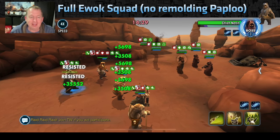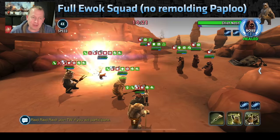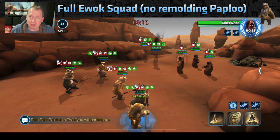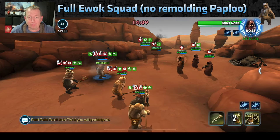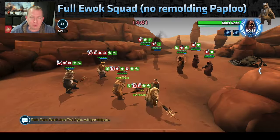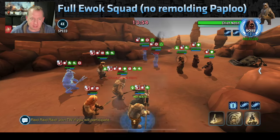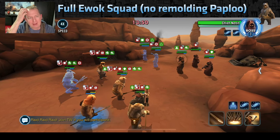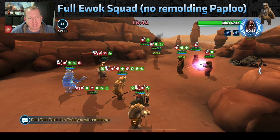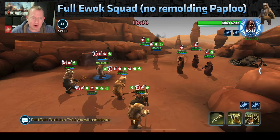Do not daze the Jawas with Logray. Do not use Hypnotic Visions to give everyone 20% turn meter. Do not use Chirpa's mass assist. Do not put Chirpa or Teebo in leadership positions. You want everyone as slow as possible, so basic as much as you can. You can get attacks out of turn from Chirpa's healing, which gives Retribution to the squad. Use Ewok Elder to cleanse damage-over-times, and use Paploo's basic to remove Defense Up on targets of opportunity.